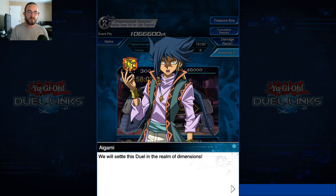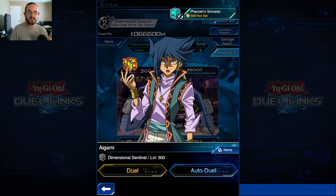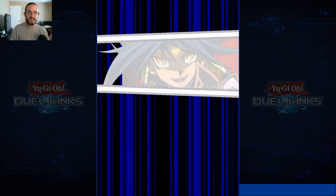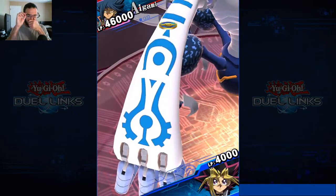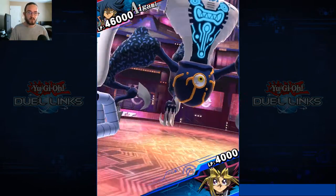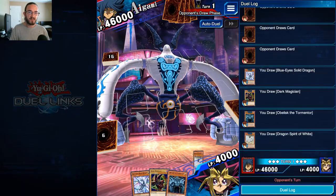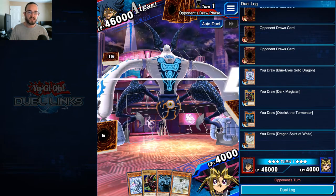This is a character from the series and you face him. There are some special rules in these types of duels. In this duel, you are basically fighting against this person's deck normally. However, you can summon monsters automatically - there is no sacrificial requirement for any level of monster. You can summon them immediately. To make up for that, this guy, as you can see, has 46,000 HP, or 46,000 life points.